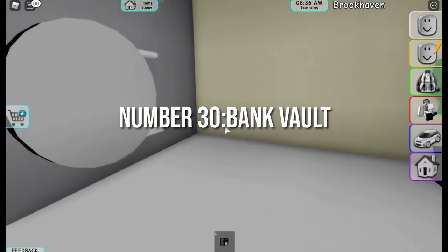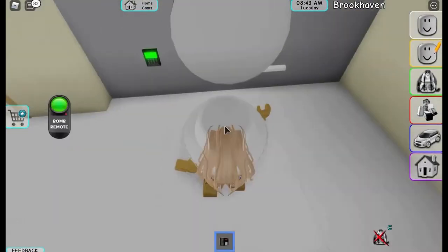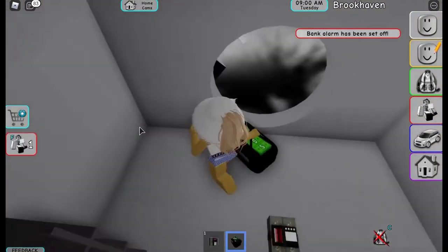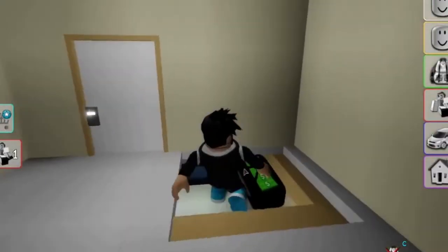Number 30: Bank Vault. There is another secret place in the bank, but you will need the help of a friend to reach there. Once you enter into the vault after exploding it with a bomb, jump on the racks out there and then you need to jump on the shoulder of your friend. You will find yourself in the smaller secret rooms — and that's the secret vault.